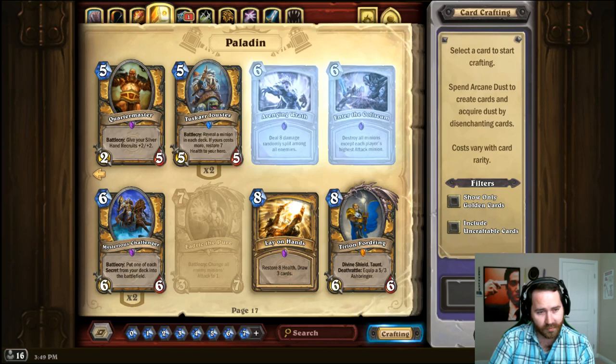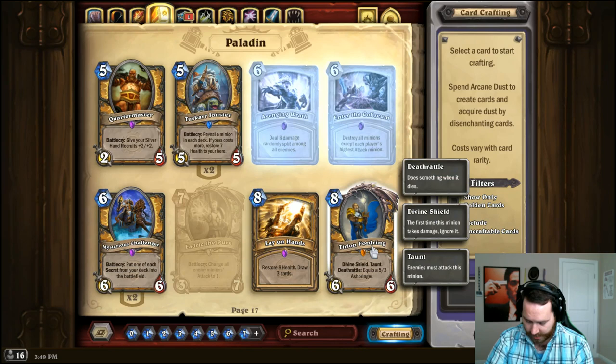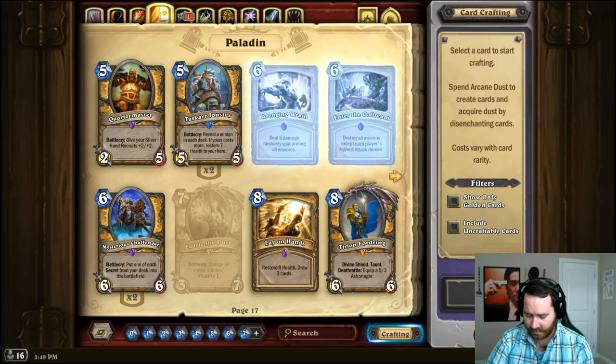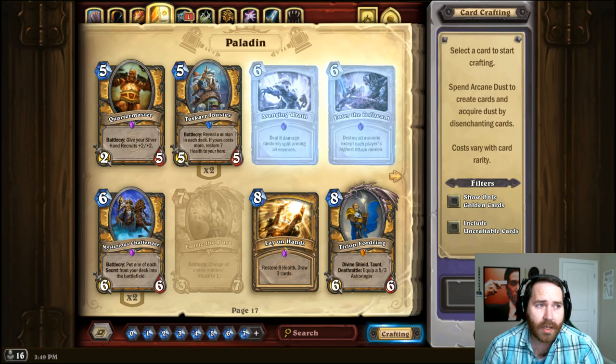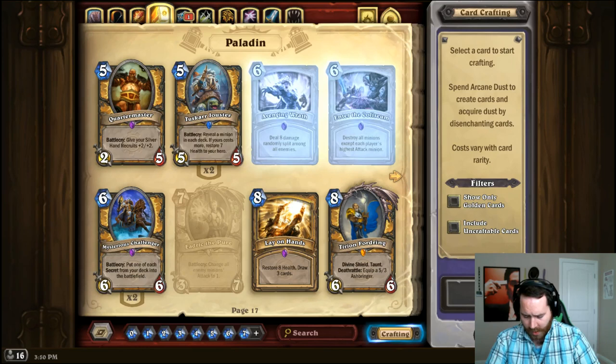Replacing Mysterious Challenger is basically not possible. For Tirion, you can replace with Sunwalker. You can replace Avenging Wrath with Murloc Knight. Tirion has to be removed, silenced, or dealt with or else he stomps out the game — Murloc Knight on a much smaller level does the same thing, it demands removal or silence. The bonus with Murloc Knight is you get starting synergy when you play it, hero power, grow your board, get more damage even after it dies.